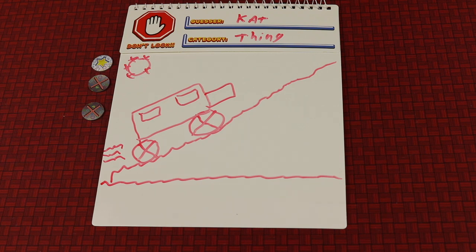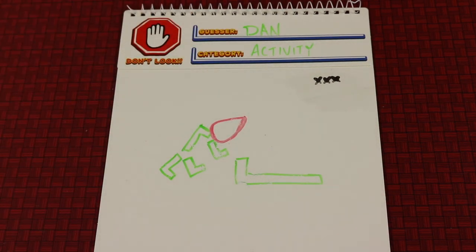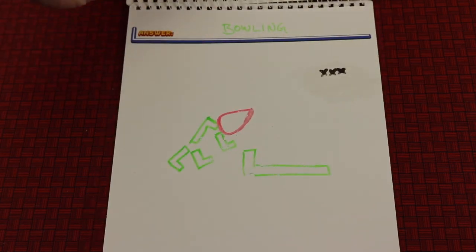That's generally how it works. Let's go through a couple of examples — see if you can guess along. Here's one drawn in a four-player game with three different types of shapes. It's an activity. Pause the video and give it a guess. Let's give you a clue: one of the shapes represents 'score.' Pause again and think. Still not sure? Another clue: a shape represents 'alley.' Hopefully you got that this activity was bowling.